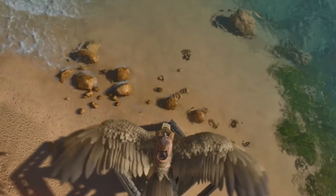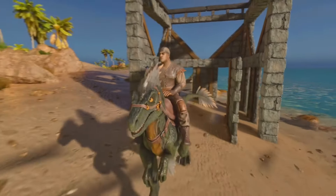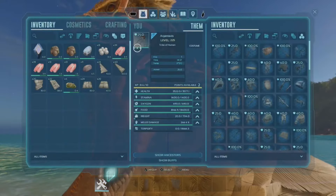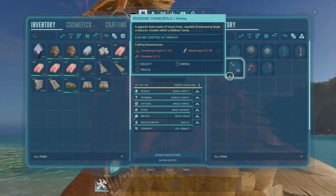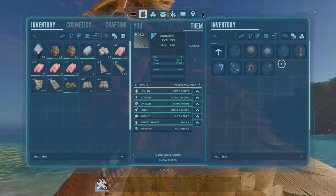Additionally, in single-player and non-official servers, you can use the Argy to pick up quite a few creatures for taming and resource gathering purposes. An example would be being able to hold a Dodo while it farms stone, or dropping a creature into a taming pen. They can also use their talons to pick up another person, allowing a teammate to fly with you. Their saddle also acts as a mobile smithy, so you can craft on the go, and if you ever need to repair something that needs a smithy, you can just keep a few extra materials in your Argy's inventory.